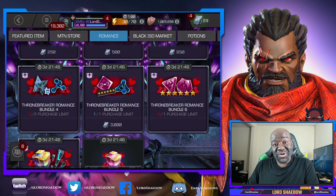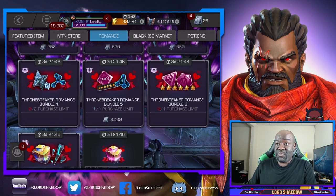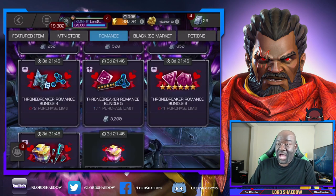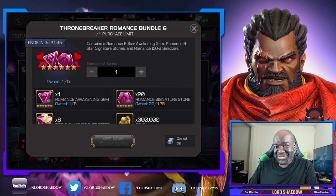Hey everyone, Shadow here and welcome to another Marvel Contest of Champions Crystal Opening. So if you saw my live stream on Friday, you already know that I got three of these bundles. I got Thronebreaker Romance Bundle 4 twice, and that came with a Nexus Crystal. So we've got two Nexus Crystals to open up, and I also grabbed this one — a six-star Awakening Gem that can be used on certain Romance Champions, including Hercules.